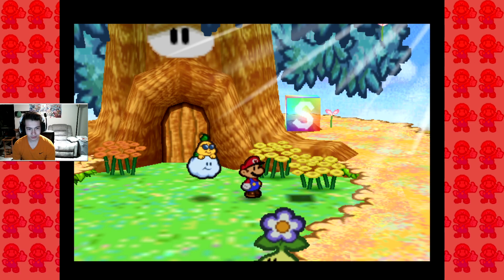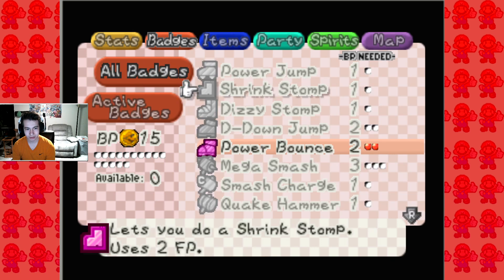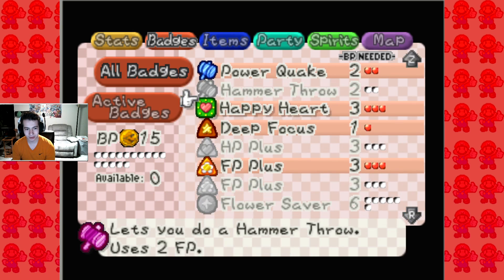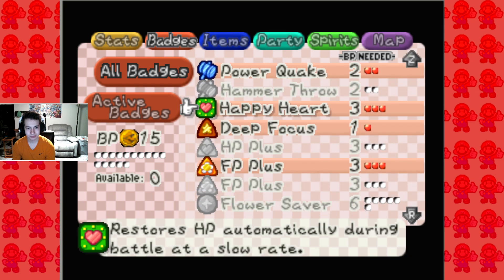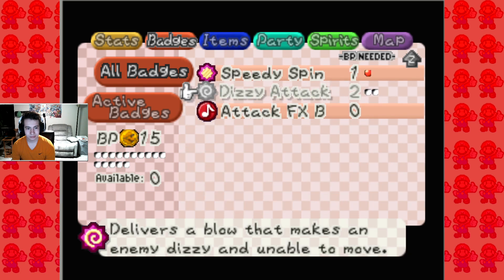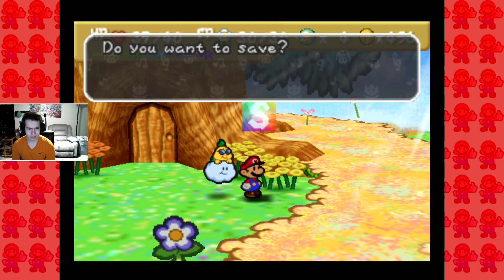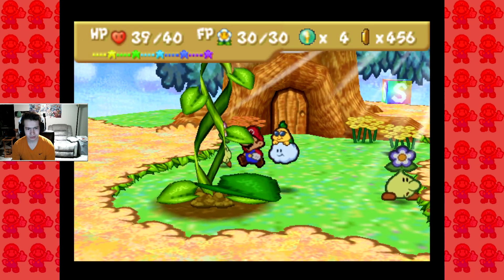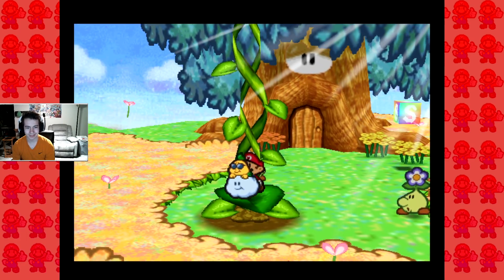I do want to take a look at our badges right now. What is that badge? That's gotta be a good one. Six. Yeah. Save, definitely. Oh it's just gonna — oh yeah, it does this.